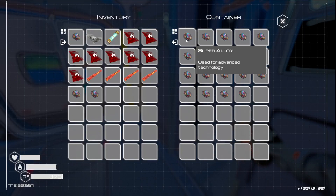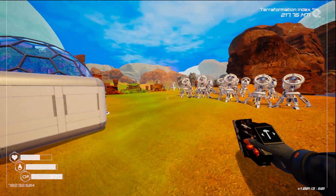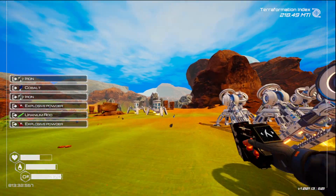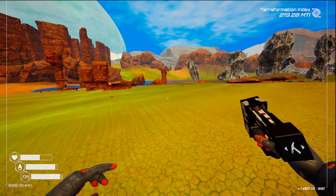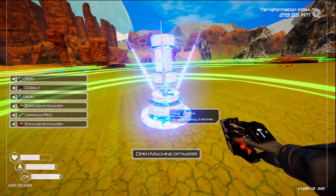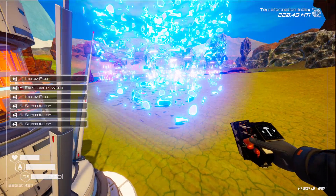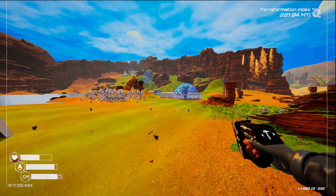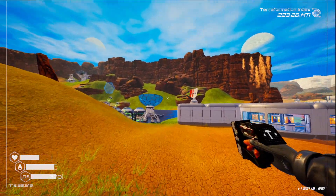One, two, three — one, two, three — one, two, three — perfect. Do I have room for the rest? Yes! Let's put that in, then we need the super alloy. I forgot to get the rods. I need two rods and one explosive — I've got it backwards again, which means we can make eight of these, not four.